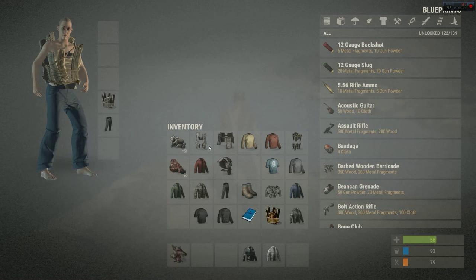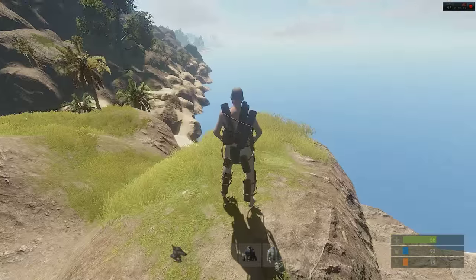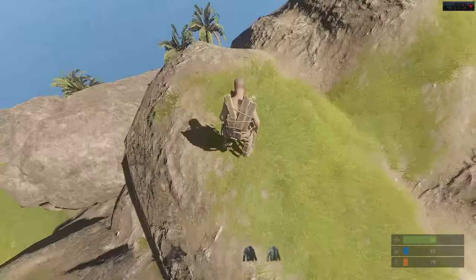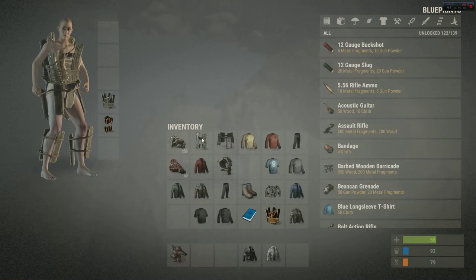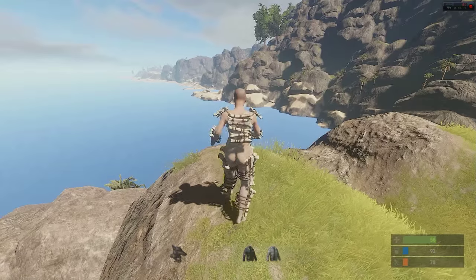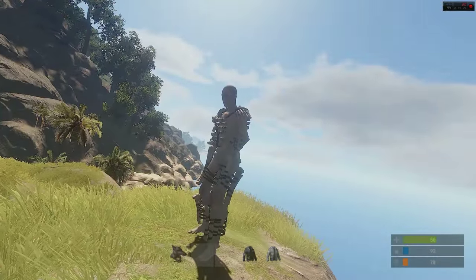Next up we have wooden armour. So if you want to blend in with the trees, just put some of this on — good to go. I really don't know why you would wear this. Next up, kind of similar but bone armour — even a bit more creepy. For the ultimate naked killer I guess, you could craft some armour out of the bones.